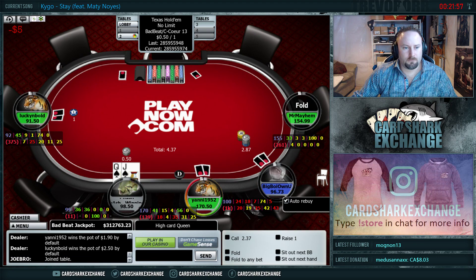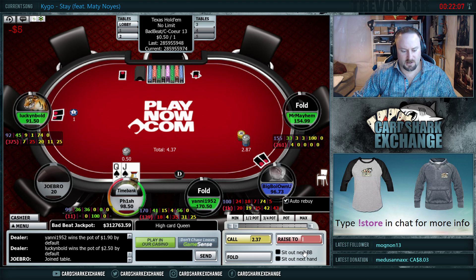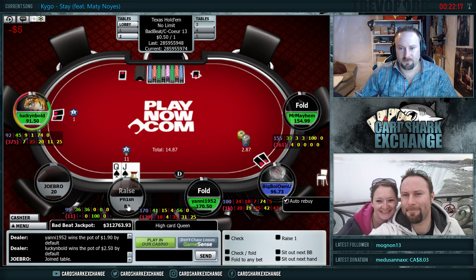A 3-bet. I usually go to about 11 bucks — if they're gonna make it the full 3x or just shy of 3 bucks. Out of position I usually go to 11, that's kind of my default. In position I would do a full 3x, I'd probably make it 9 bucks, like if I was on the button. But you got a positional disadvantage when you're out of position from the small blind or the big blind, so I add 2 blinds more.